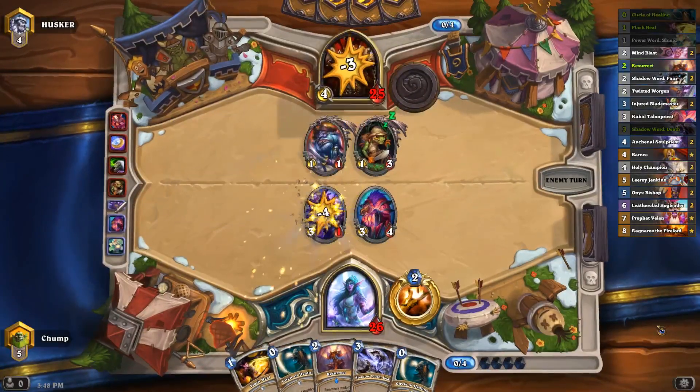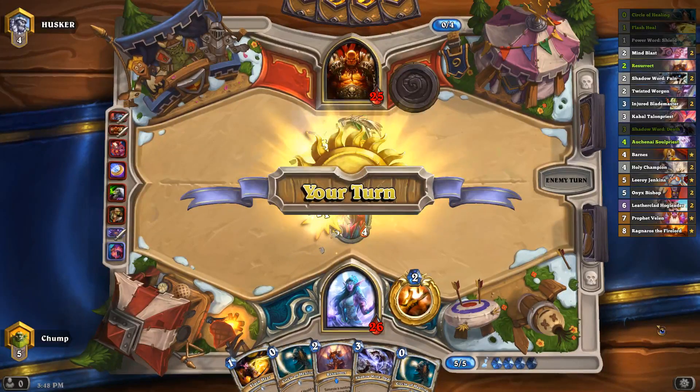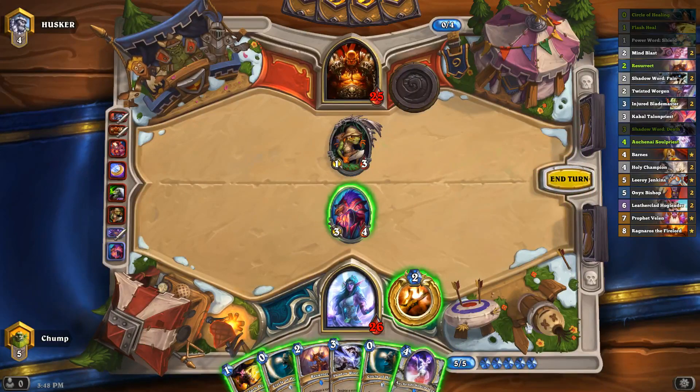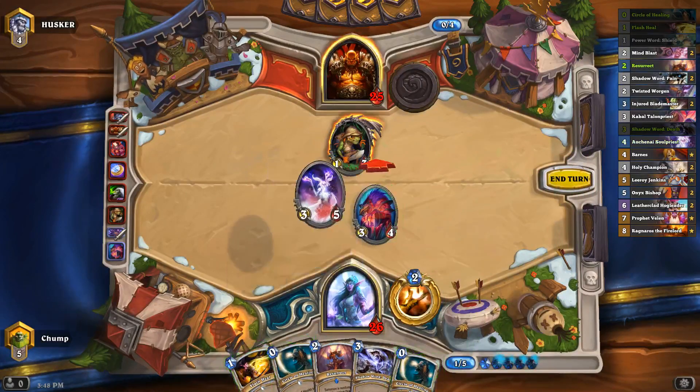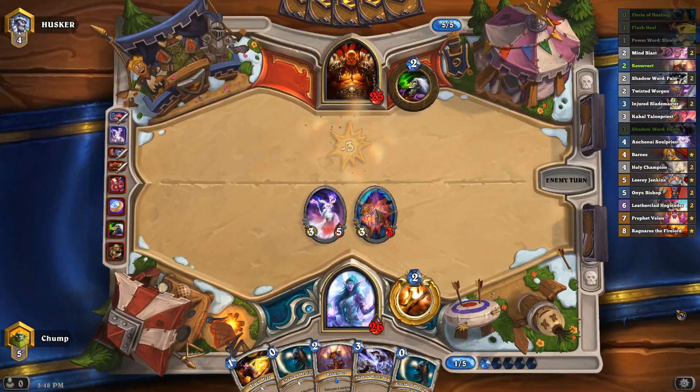He's actually sending five damage into the Worgen — well, don't I look silly. I think I have to play Aukenai here as much as I really don't want to. I can't just not play anything this turn, and resurrecting a 3/1 is not comparable to having a 3/5 on the board.